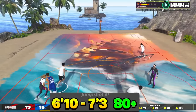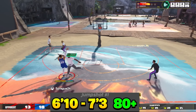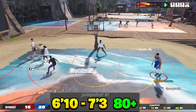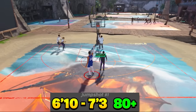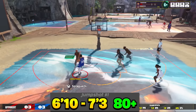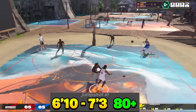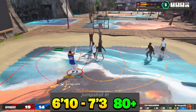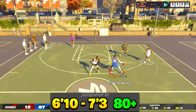He's rocking a 74 three-pointer and an 80 midrange. As you can see from the clips, he's shooting fading midranges, threes, catch-and-shoots — really just shooting anything with this jump shot. If you're a big man out there, especially a taller big man, you're definitely going to want to test this jump shot out. The base is Jonathan Isaac, release one is LaMarcus Aldridge, and release two is Franz Wagner.